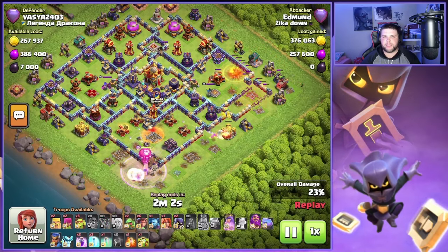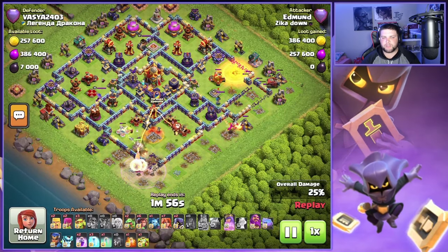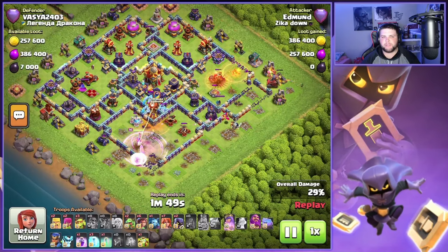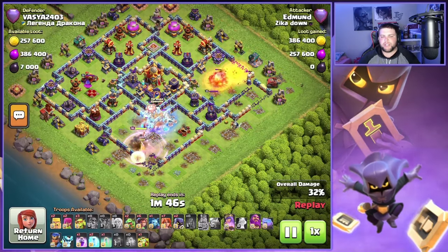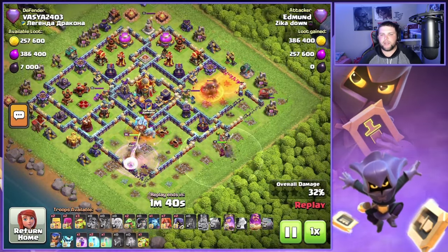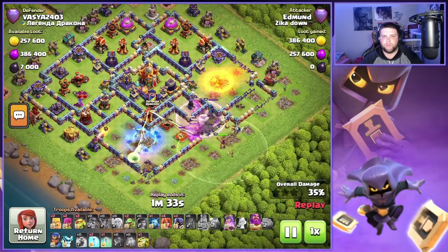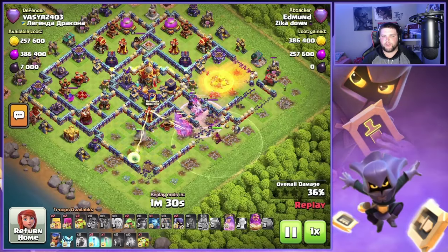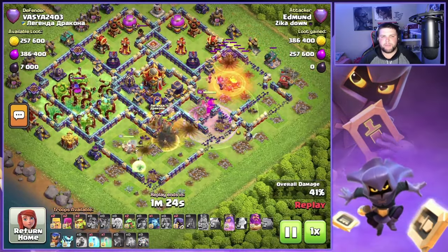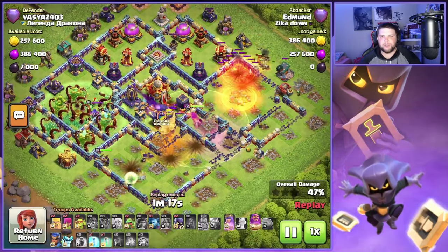Going to drop the Skeleton Spell — very important so these X-Bows don't hit the Queen as much. The X-Bows are targeting the King's ability and the Phoenix, which is very helpful. The Queen pushes up with another Rage Spell to take out these X-Bows. We got a Poison down for the Ice Golems and a Freeze to keep the Queen healthy and the funnel going. The Flame Flinger is taking out the Scattershot, and the main army starts right down the middle with Root Riders and Valkyries with the Grand Warden. Overgrowth goes on the left side of the base, troops keep pushing up, and Queen steps over to target that Mortar.